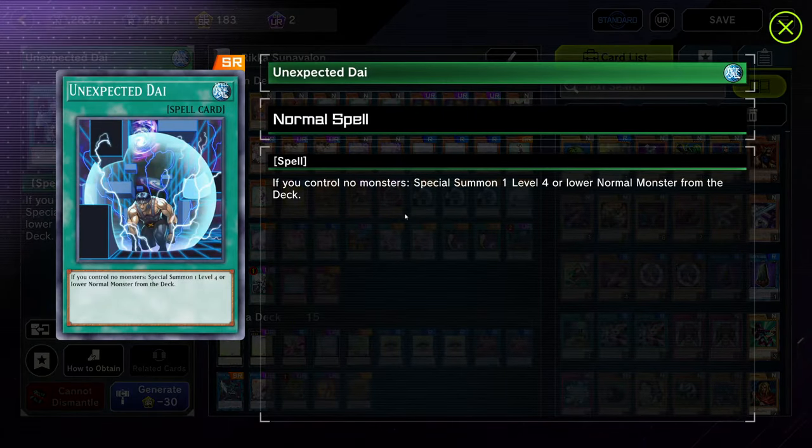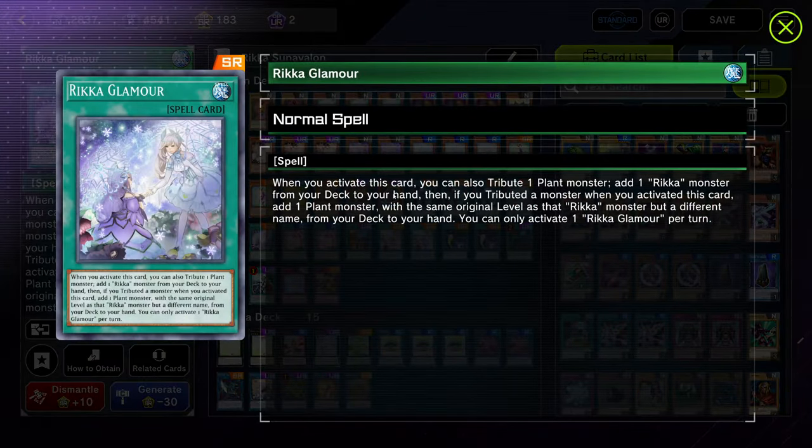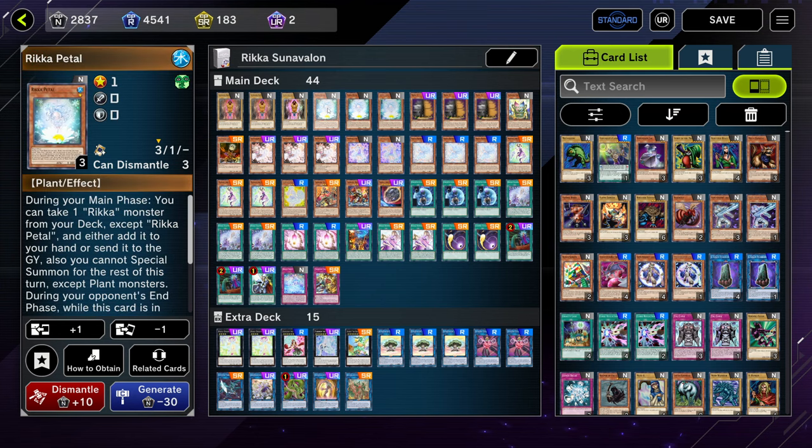Three copies of Unexpected Die — a non-once-per-turn summon from deck is actually insane. If you get ashed you can just activate another one. Next we're on three copies of Glamour. This is your Rota for any of your Rika cards, and if you tribute a monster when you activate it, you can add a plant monster with the same level. It's really important that this comes up to search for a plant monster with the same level.